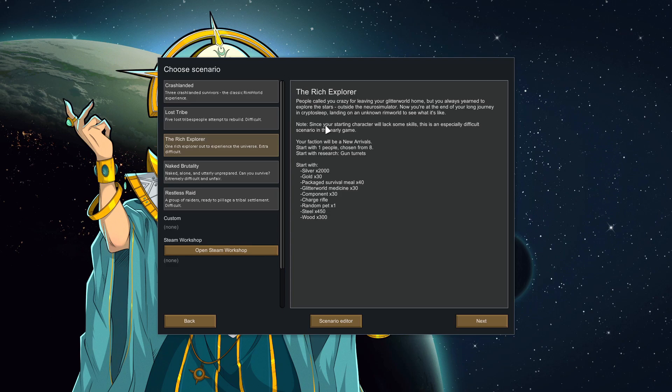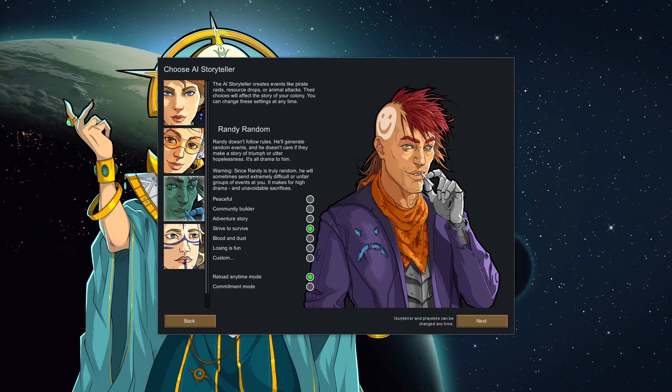I'm planning on doing the Rich Explorer scenario because I've got a fun little idea. You start off with a single character chosen out of eight, you've got quite a lot of resources — a random pet, charge rifle, stuff like that — and you basically make your own way with a single character. It is difficult and challenging, so it should be quite fun. We're going to go with Randy Random, because of course Randy is god.